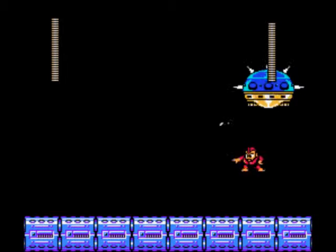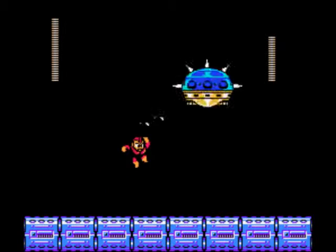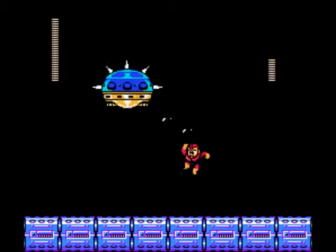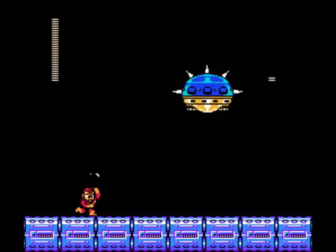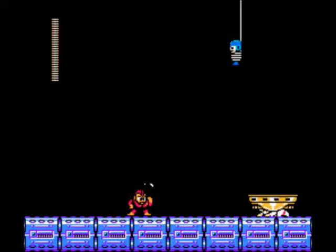Guts's phase involves having blocks come down from the ceiling to land on Dr. Wiley - easier said than done depending on the timing. The bombs he drops can be annoying but it's generally okay. The final phase is Bomb Man - just be careful not to run into Dr. Wiley, as I think contact kills you in two hits, which is really cheap difficulty for the last part of this fight. But it's generally quite easy to see how Wiley's pattern works, so it's not too bad. Fire Man's phase is the one I really don't like.